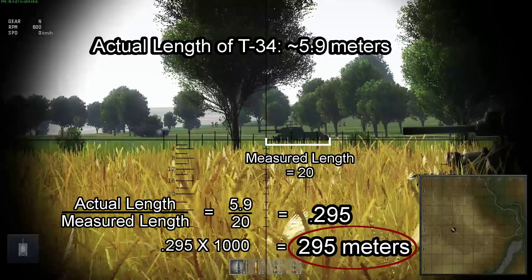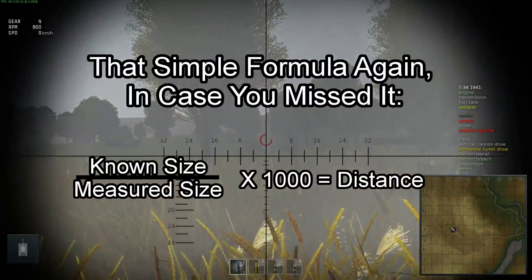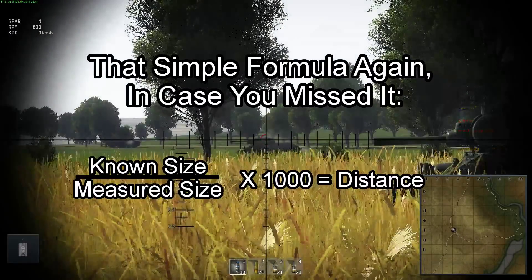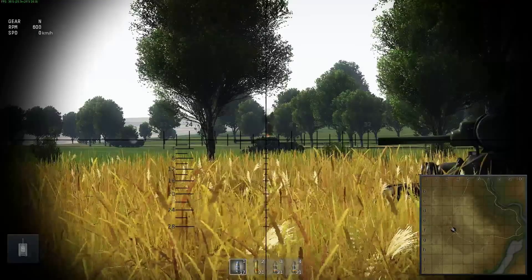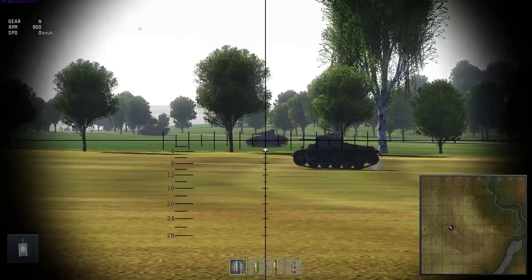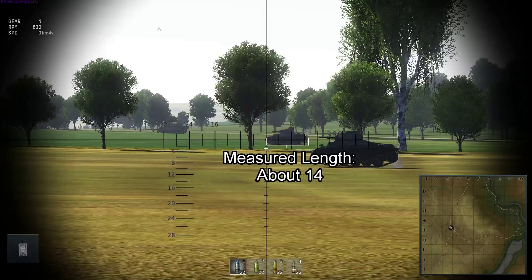Just do a quick measurement and then some simple division. The size of a given model of tank is constant — it's going to be the same from game to game — so the only variable you're working with in this formula is the measurement you get from your gunsight. Once you're familiar enough with the results you get for a given target, you can directly correlate that measurement to the distance and skip the math altogether. Here we have the standard Panzer IV C on the testing grounds. I've set it to arcade so we can see the actual range and compare it with our calculations. We line up the target end-to-end on the x-axis and find the measurement is about 14.